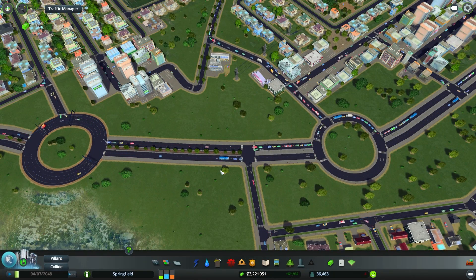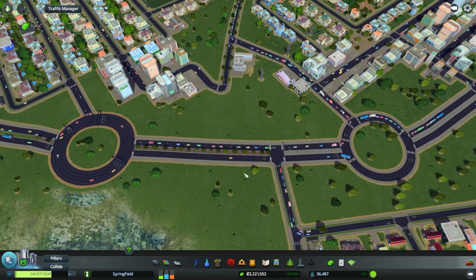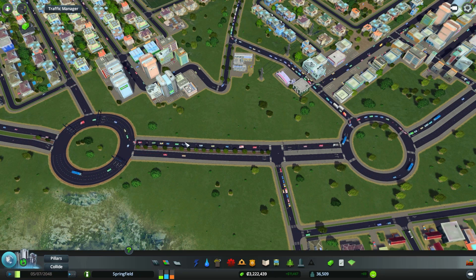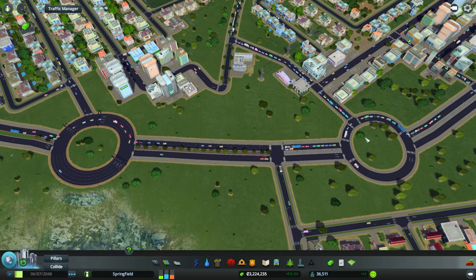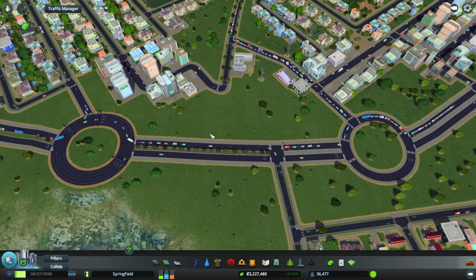Hey, what's going on? Welcome to the world of Acehook. This video is a guide on how to create efficient roundabouts. As you can see on the screen now, I have two roundabouts. The one on the right is less efficient than the one on the left. If we speed this up, the one on the right is very congested, while the one on the left is flowing really freely. And I'll show you why that is.